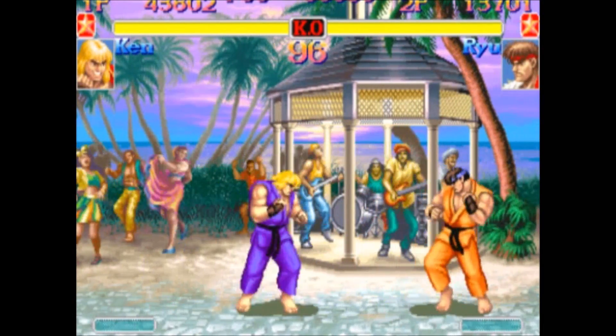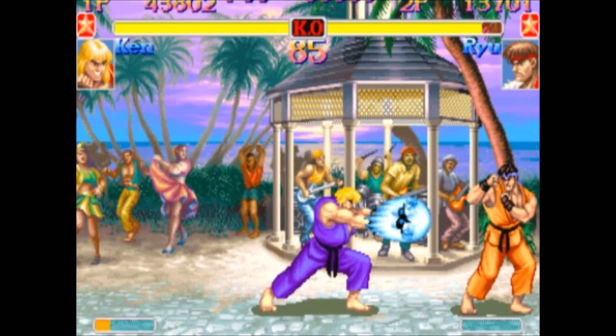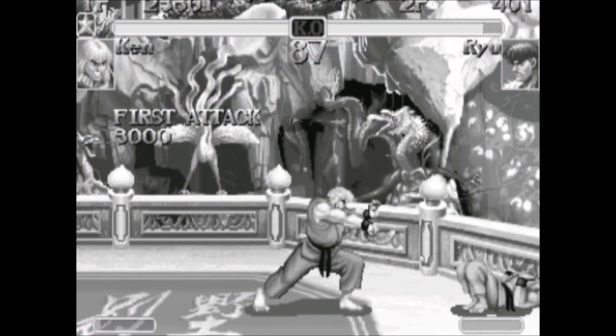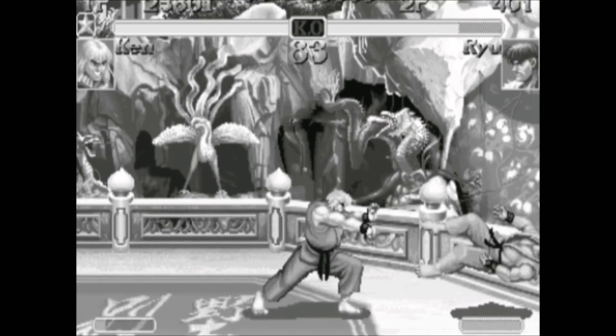Another example is a slow fireball. If you throw a series of slow fireballs at an opponent at mid-range, he can jump out of these fireballs pretty easily. But if you throw a meaty slow fireball against a rising opponent — so just the tail end of that fireball hits the opponent as he gets up — then you're able to throw a second slow fireball right away, and the opponent is not able to jump between these fireballs.